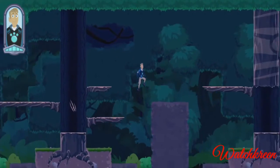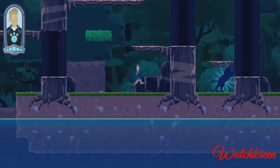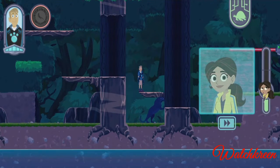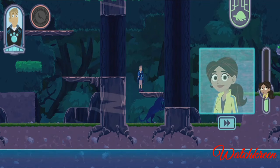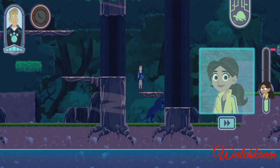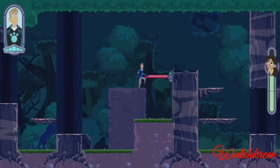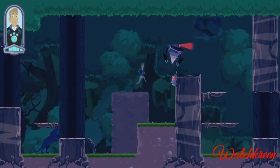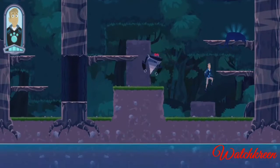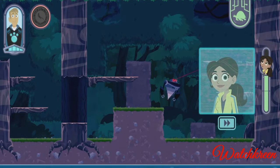Look at the claw marks on this tree — I think a jaguar is nearby! This jaguar is scratching that tree trunk. Jaguars use their strong claws to mark their territory. My creature power suit protects me, but it can be damaged — if it gets too damaged, I'll return to the Tortuga. This jaguar is sleeping in a tree.